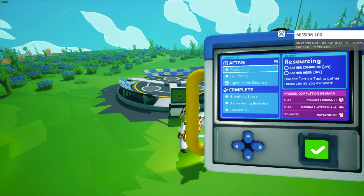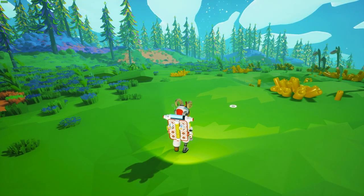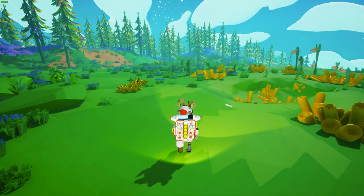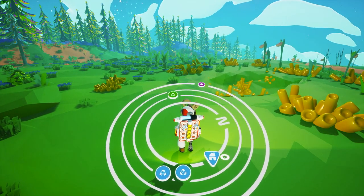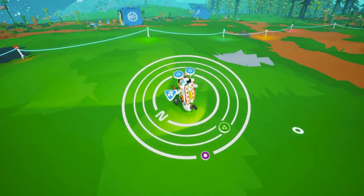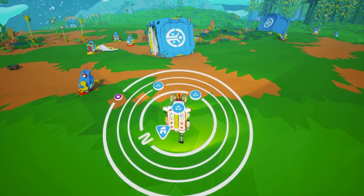Following the mission system will help guide you through gathering resources and building things to get off the planet. While exploring on the surface or in caves there's a possibility of getting lost, so System Era added a compass. Your home is denoted with a little home icon, and there are also special event icons if you happen to be in a limited-time event.